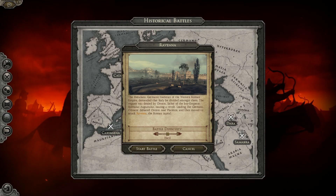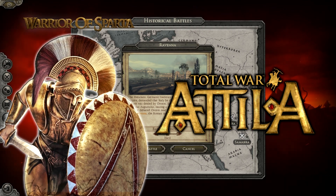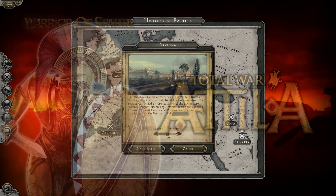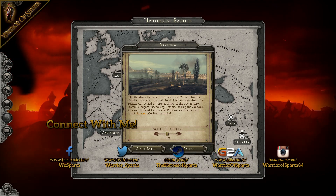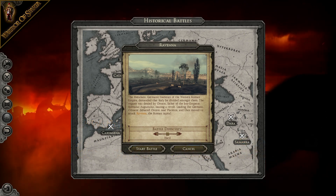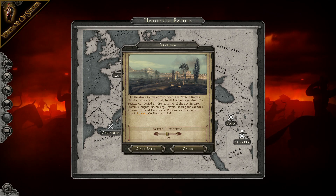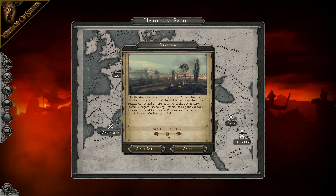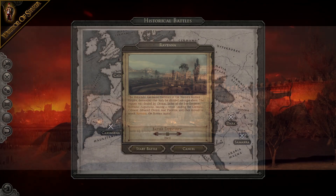Hello Spartans, welcome back to another historical battle on Total War Attila. Today we're doing the historical battle of Ravenna, playing as the Western Roman Empire against the Western Roman Separatists. We're going to try and defend the capital city against this breakaway army — a continuation of my Footsteps of Heroes series, where I cover historical battles from a number of Total War titles. Let's start the battle and hopefully we can defend the capital and achieve victory.